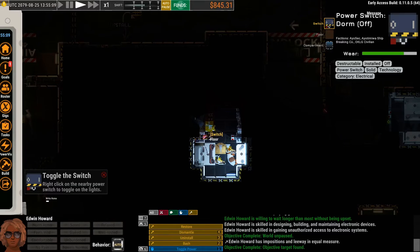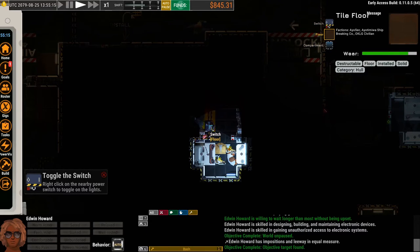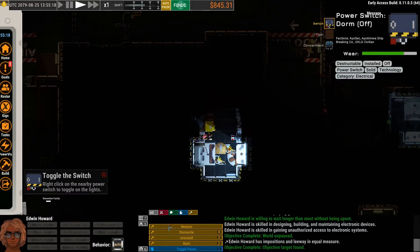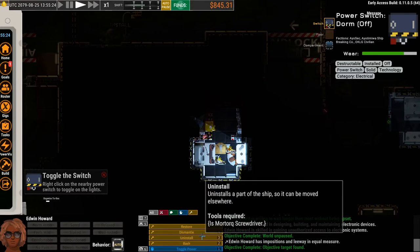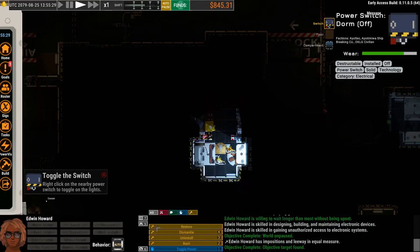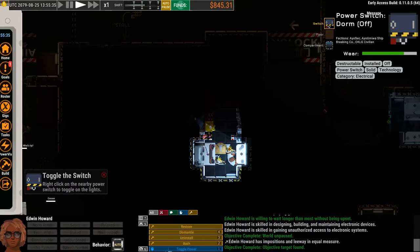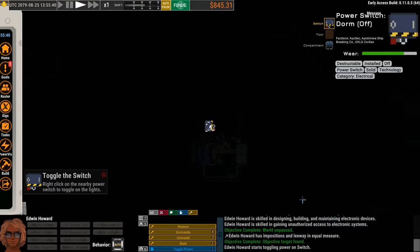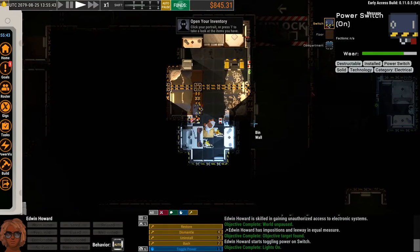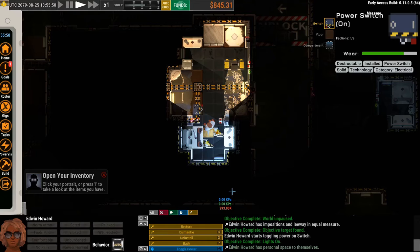If you continue to right-click on a tile, it'll cycle through the objects in that top-right corner, and the bottom shows different options — this is the quick action bar. These are the options you can execute on whatever you have selected. This thing lets us do work-related stuff: restoring, dismantling, uninstalling, bashing. But most importantly right now, we want to Use it — the blue hand icon — to toggle the power. That powers on the lights in our room and we can see a bit more of what's going on. Now it's telling us to pick up some stuff and get to know our inventory system.